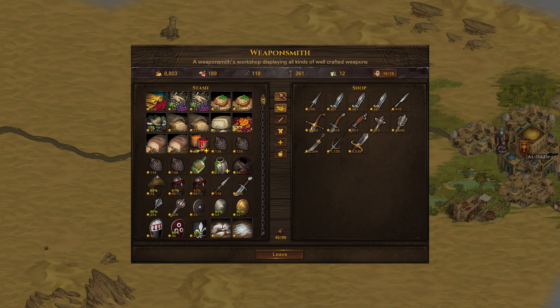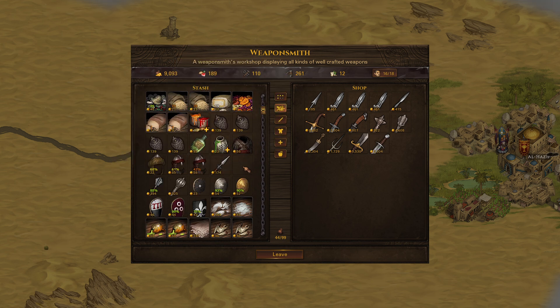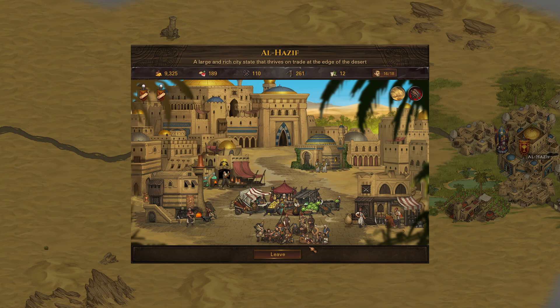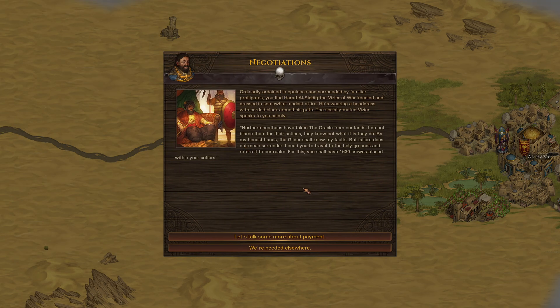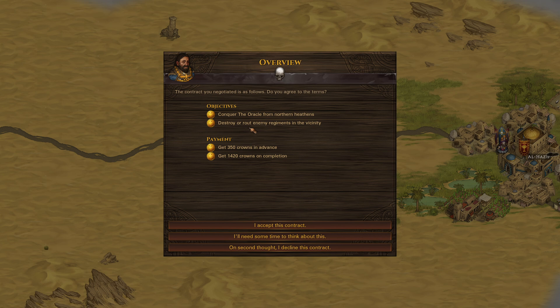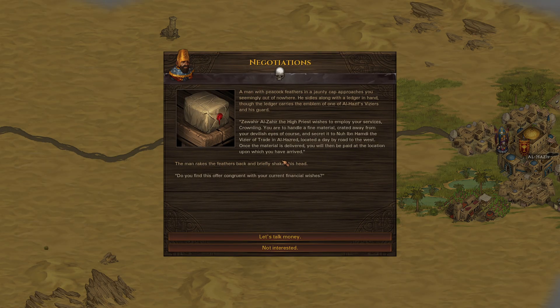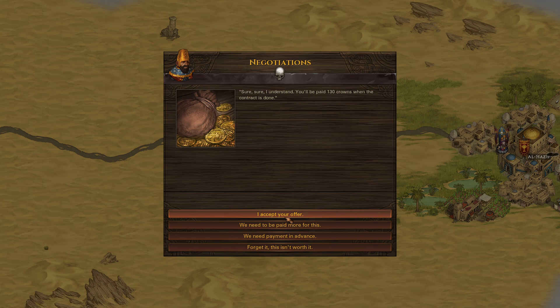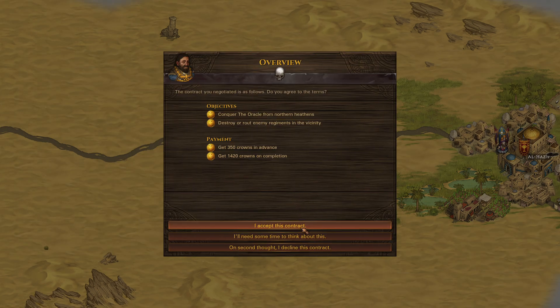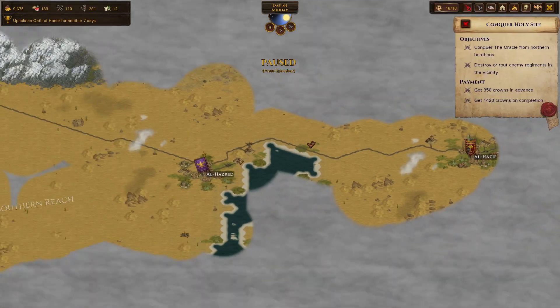The weaponsmith has a two-handed scimitar — you kind of love to see that. The two-handed scimitar we would give to Gildric. Let's see what these contracts are — going to fight northern heathens that have taken the oracle. Conquer the oracle from northern heathens, destroy enemy regiments in the vicinity. I'll need some time to think about that. And this guy wishes me to travel — interesting way for us to get out of here. It's almost no money at all, but once we do this we might not have any reason to stay. I accept this contract.